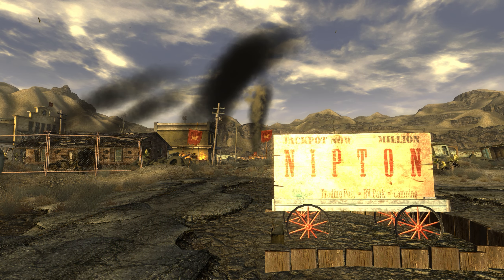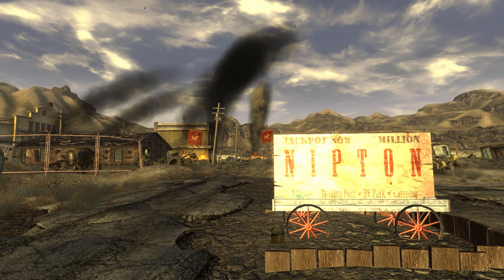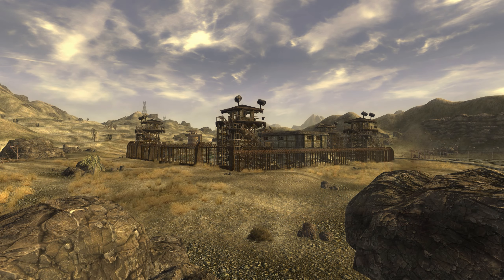Nipton, California, found southeast of Prim in-game, lies about 12 miles south-southeast of Prim in real life.